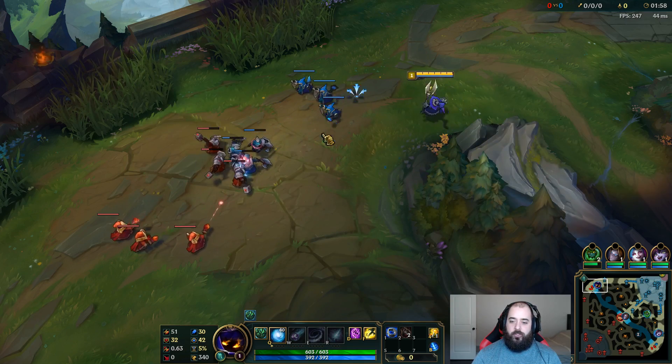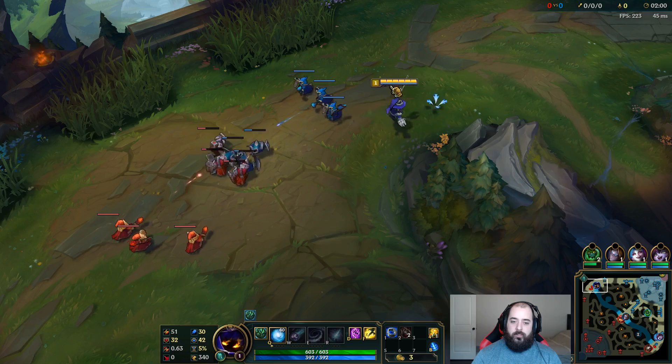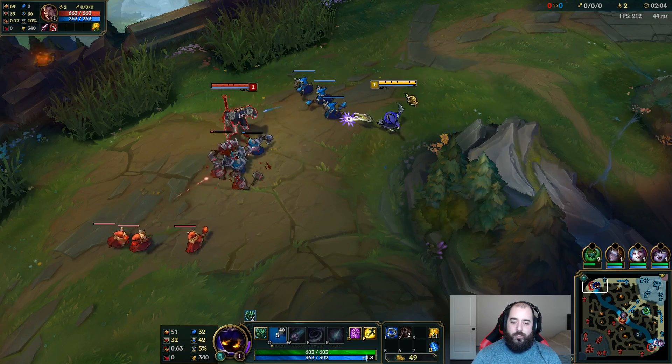We're against Darius. He has Storm Raider's Surge and he has Ghost. I'm assuming he's like sitting in this bush — because they always try and cheese.